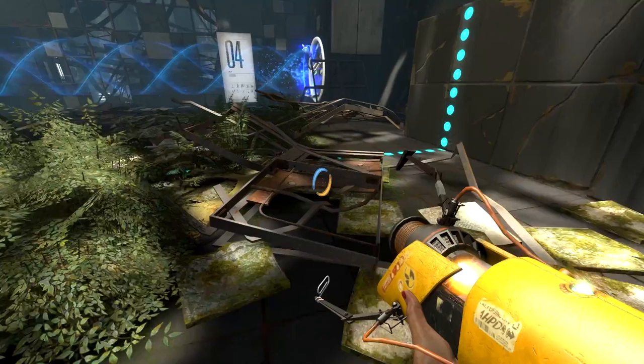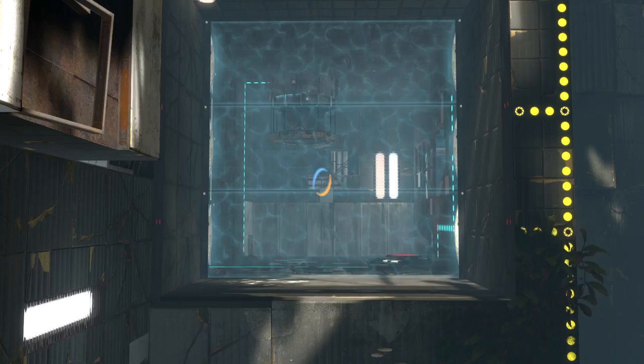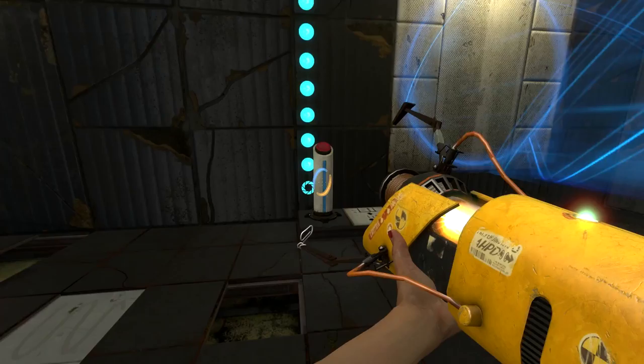Going up to there onto that one. That bit of debris in the way — I'm calling it right now — is going to get very much in the way of me solving this puzzle. There's another button through there which looks like it turns off the emancipation grill, and that looks like it distributes boxes. All I need to do is turn off the emancipation grill to get the box out of there, and to get me out of there I just need to turn off the death grid.